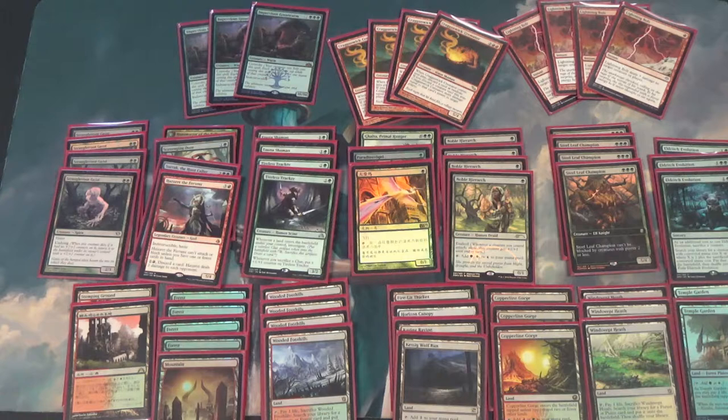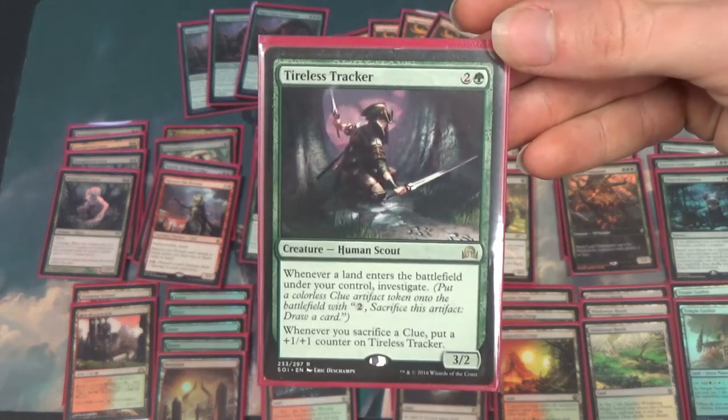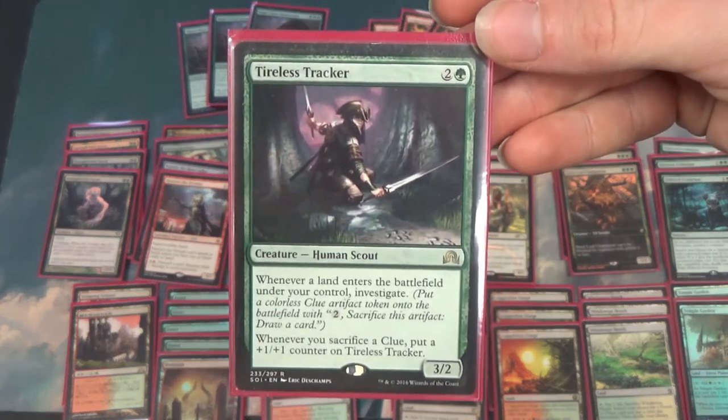It's a bit of a nonbo with Tireless Tracker, but the two function pretty differently in different games. You don't have to crack the clues — you can save them for later. Tireless Tracker is the Bloodborne character in the deck.